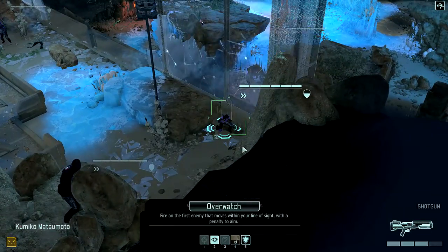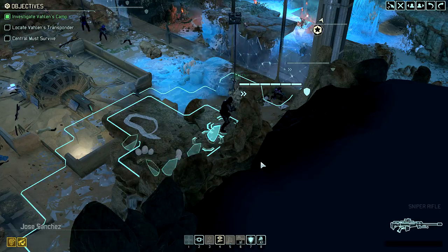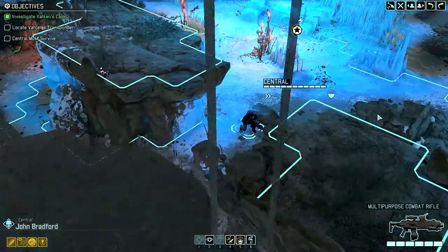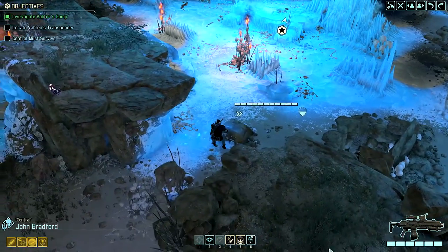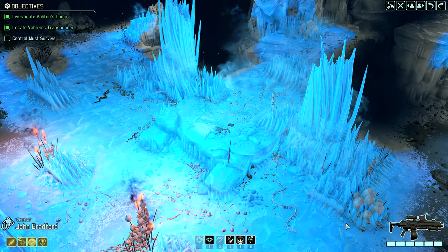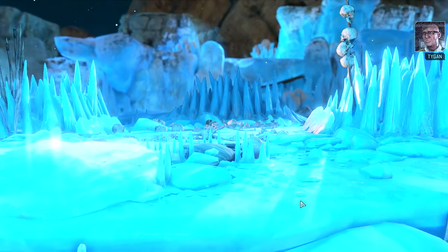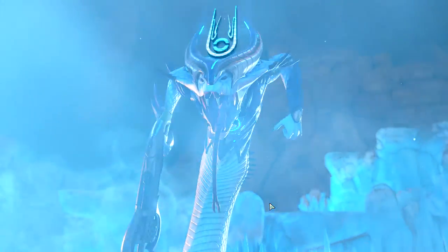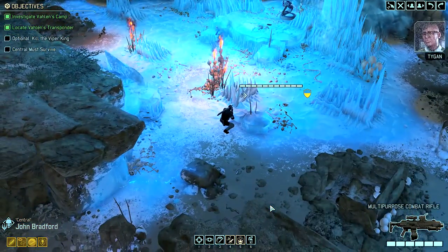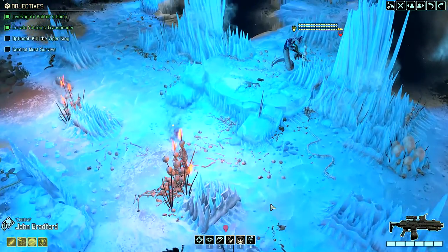I'm going to try and do this faster. Go to Bradford. I believe this would be Subject Gamma — Valen created a Viper King. Just what we needed. Just what we needed.